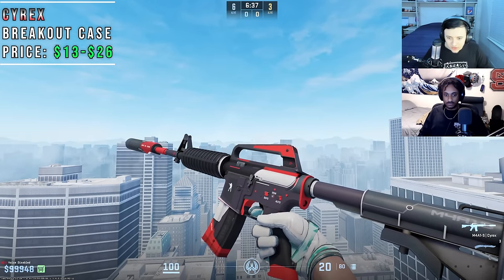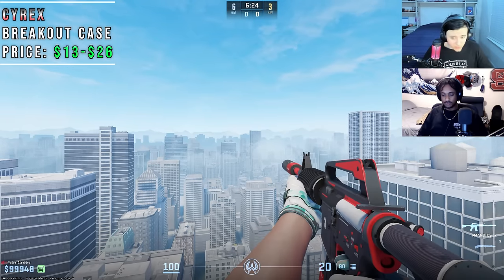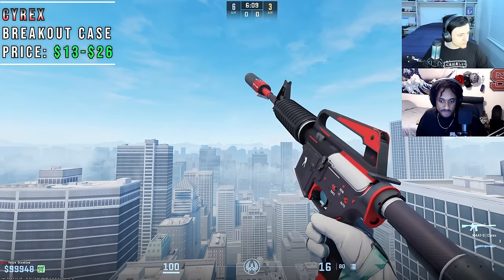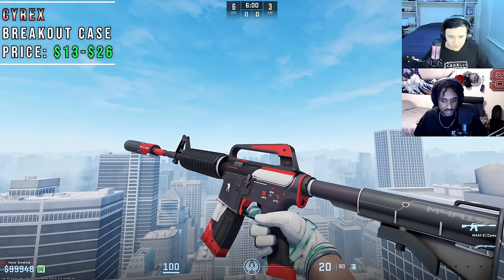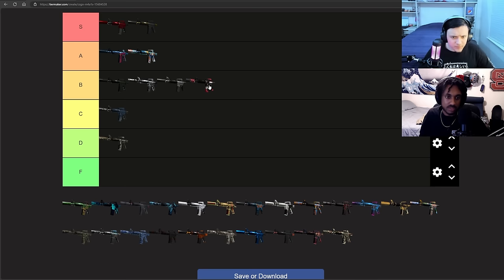Cyrex is a definitely overlooked red and white M4A1S skin. Minimal design, good colors. It didn't get a huge update from CSGO to CS2, but it always looked good. I recommend it to people who want a red, white, and black color scheme — definitely a great looking M4. The carbon fiber on the buffer tube and receiver part is really cool. However, it's kind of sad they didn't put it on more parts of the gun. It's serviceable. I think it's a B tier.